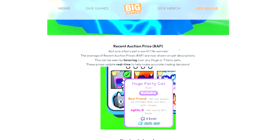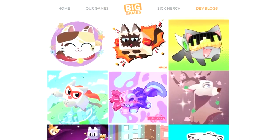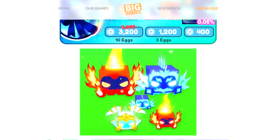Here's the recent auction price system. I just realized that makes value sites pretty much useless, but I'd rather have this. You also have a statue on top of the leaderboards that shows the current top players. Here's the new fine art that will be displayed. Here's the new egg we just opened with the titanic Dominus — man, I really want that.